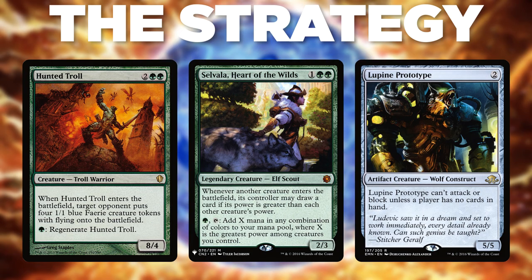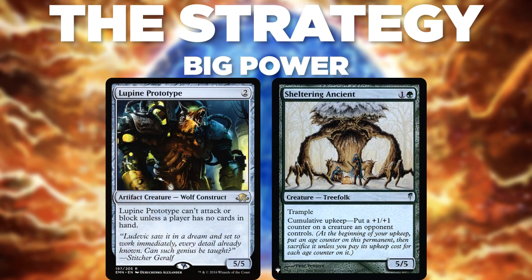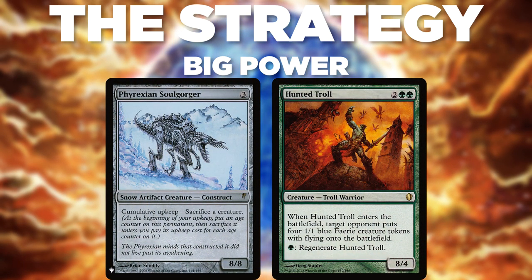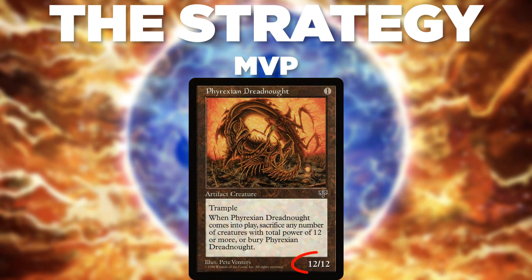So let's talk about how we can achieve big mana. The main thing that sets Selvala apart is her ability to generate large amounts of mana from her second ability. When using this in conjunction with under-costed, powerful creatures, we create an immense amount of mana. This deck runs a suite of large creatures that let us draw a card whenever they enter through Selvala and enables maximum advantage from her mana ability. Looping Prototype and Sheltering Ancient only cost 2 and let us tap for 5. Phyrexian Soulgorger costs 3 and Hunted Troll costs 4, letting us tap for 8. The MVP of big mana for the deck is Phyrexian Dreadnought — a 12/12 artifact for only 1 generic mana.